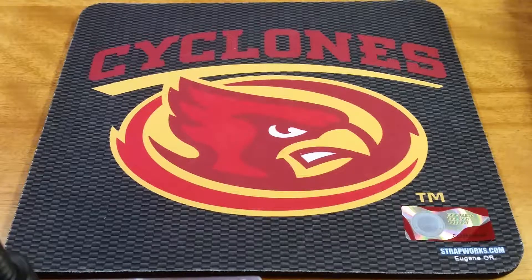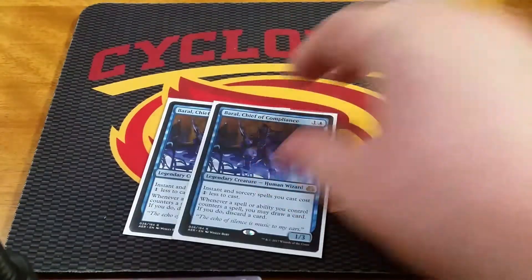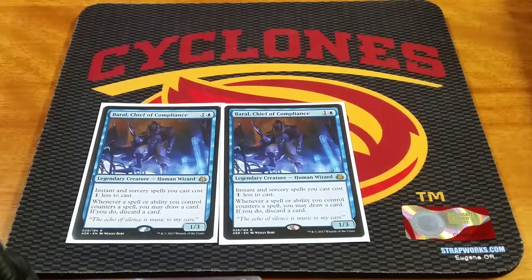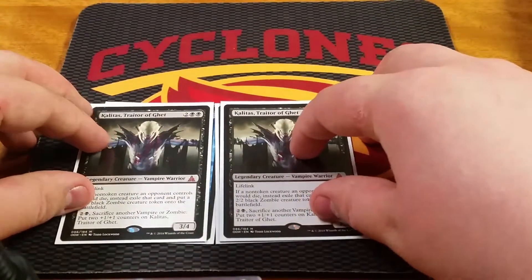First off with the creatures, running a 2-of Baral, Chief of Compliance. I just really like this card. I'm a huge fan of anything that reduces the cost of my things as well as gives me an advantage when I cast those things. So Baral was a really easy include into this deck. Next up we have 2-of Kalitas, Traitor of Ghet.